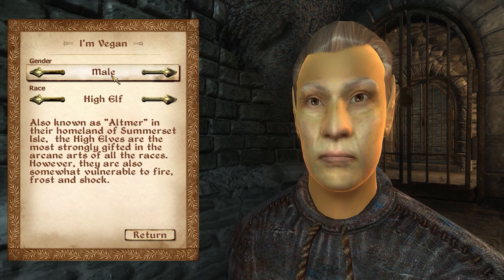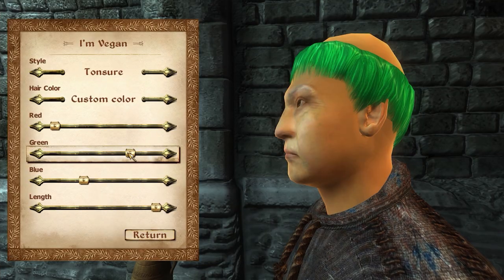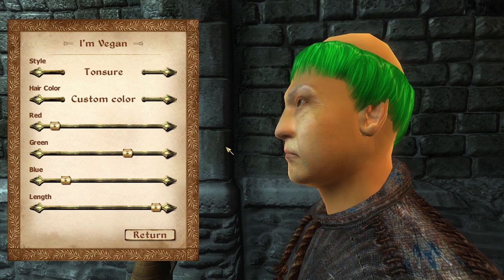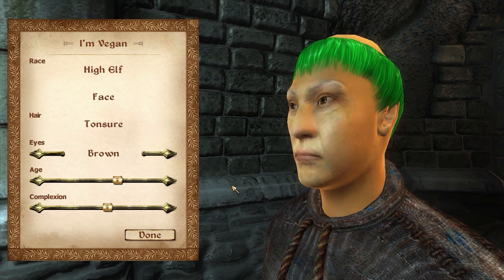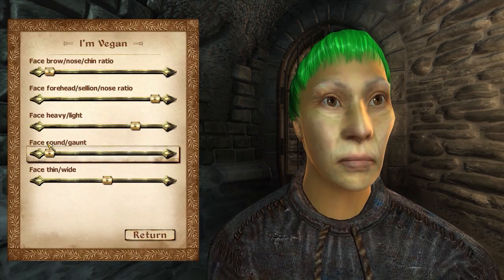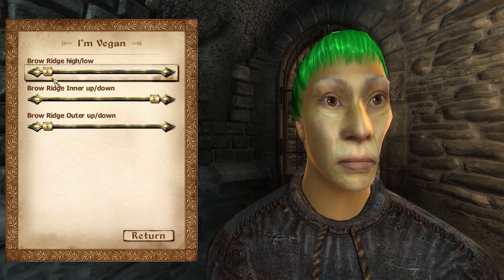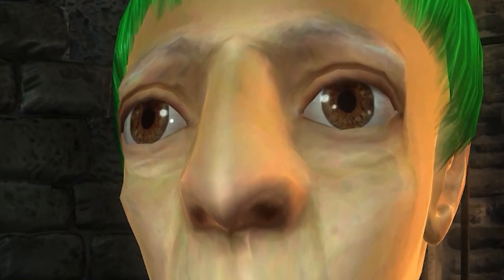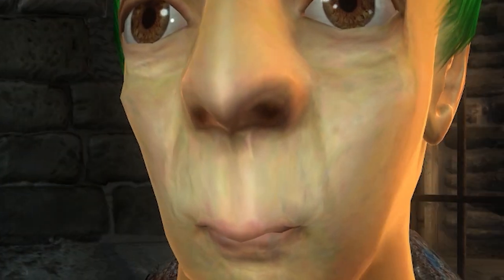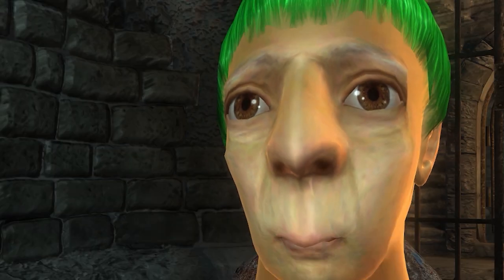I think I'm going to go with a high elf because they just come across as the most self-important and condescending group in Tamriel. Those are two very important vegan traits. For hair, we're going to go with a green tonsure — it's imagery. The green indicates that we eat plants, while the tonsure indicates that we live a monastic lifestyle, and also that our hair is falling out due to poor nutrition. Oblivion really lets you go buck wild with character creation, so I'm going to create the perfect vegan specimen.